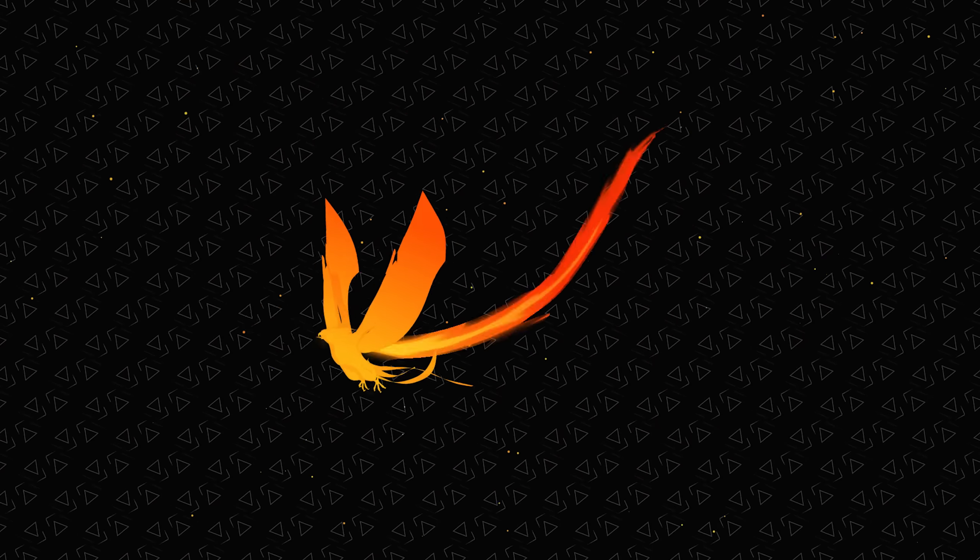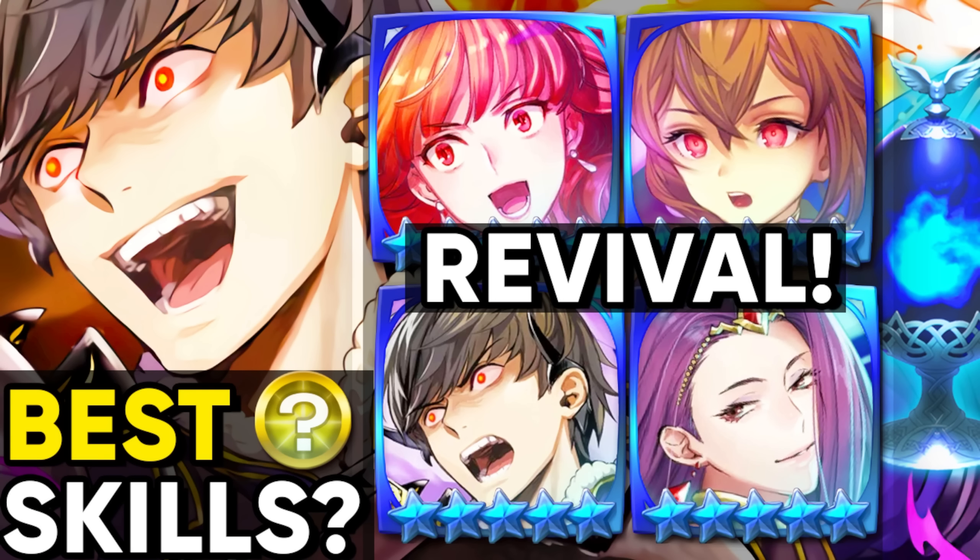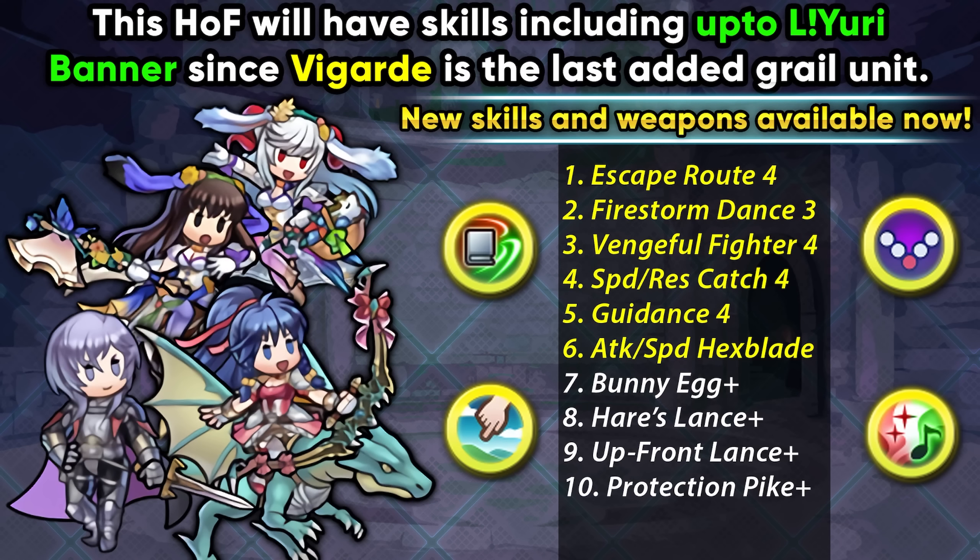What's up guys, I'm PhoenixMaster1 and welcome to my Forma Build and Guide for this month's Forma Revival Banner featuring Shadows of Valentia units like Fallen Celica, Fallen Delthea, Fallen Berkut, and not Fallen Sonia. We're going to be having skills up to the Ledger and Yuri banner and it also includes some really nice skills like Ventral Fighter 4, Guidance 4, and Attack Speed Hexblade.